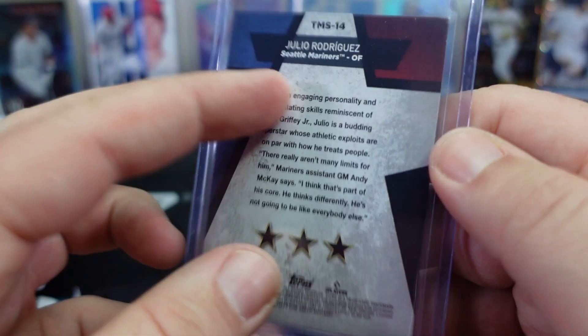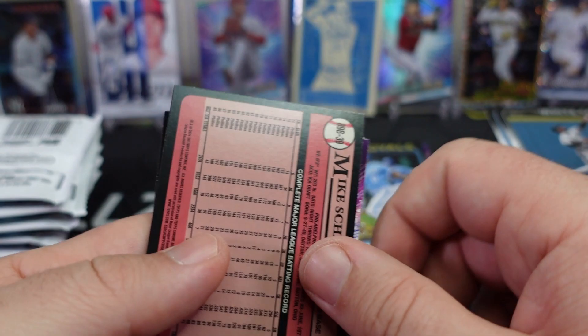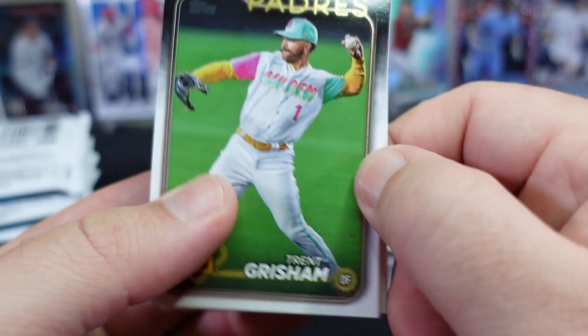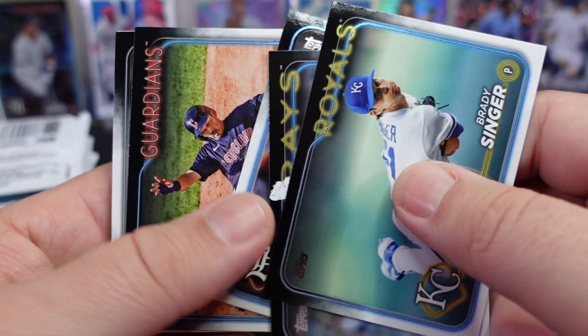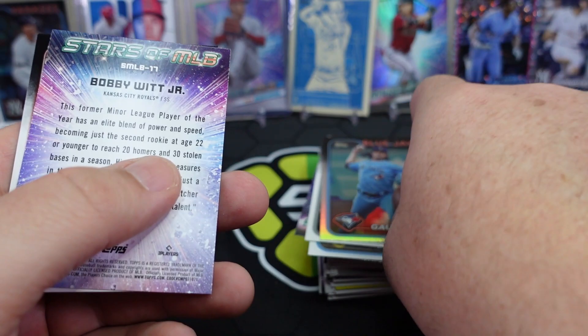I'll write that on the back — that's cool. And — buying that — Mike Schmidt making an appearance on that insert. Trent Grisham, Henry Davis, continuing through quickly since that last one took a bit. Kevin Gausman on the rainbow, Bobby Witt Stars of MLB — and that's about it for that pack. Next pack.